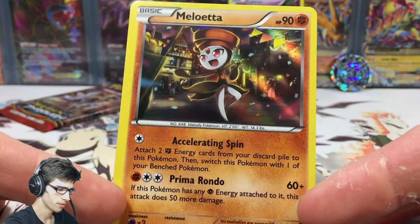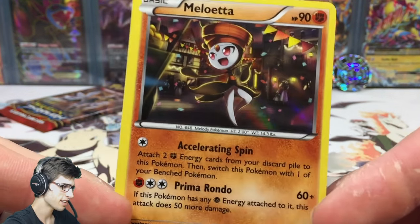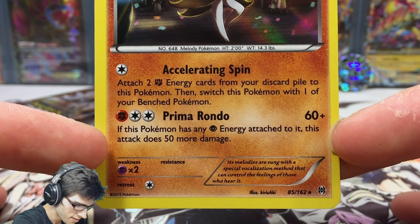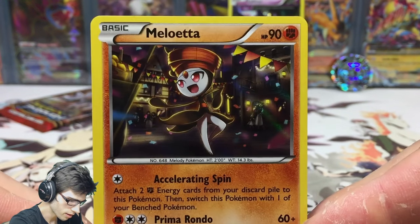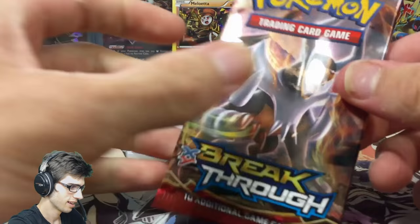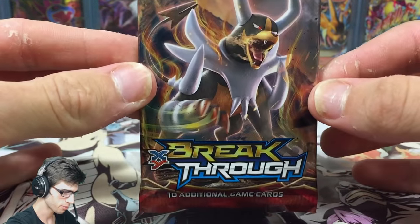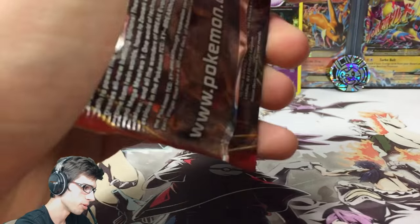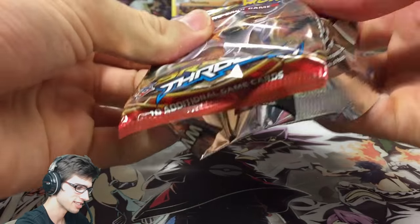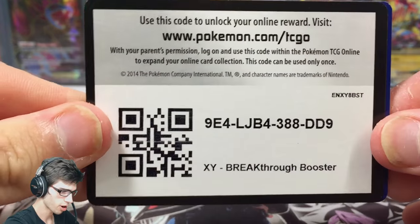Usually with one pull in a three-pack blister that's pretty much game, but it's not a bad pull. Meloetta has Accelerating Spin and Prima Rondo - not a bad pull. For the final pack, let's keep the faith and see if we can pull an ultra rare. I know we pulled the goods in the Celebi blister - check that one out in the description.